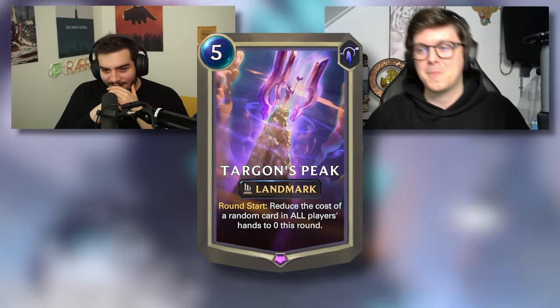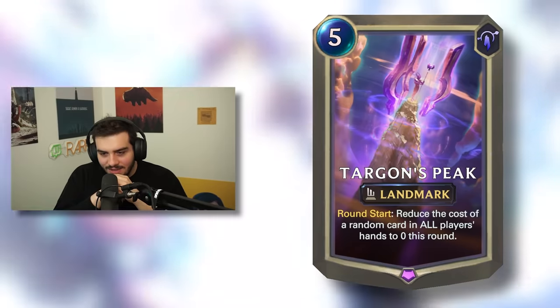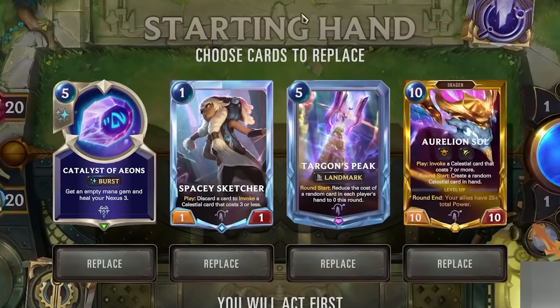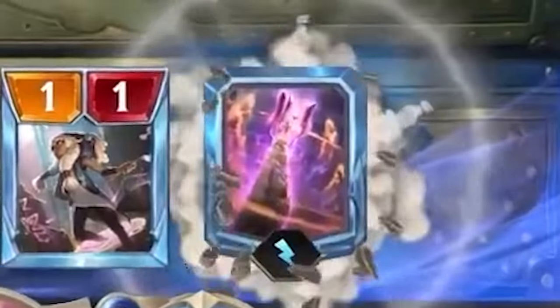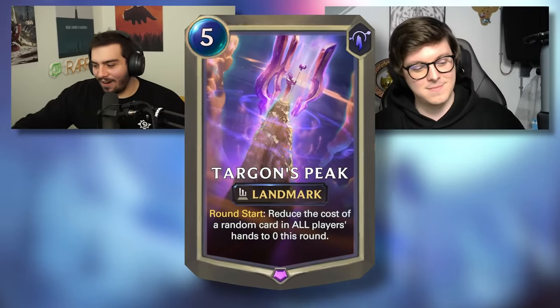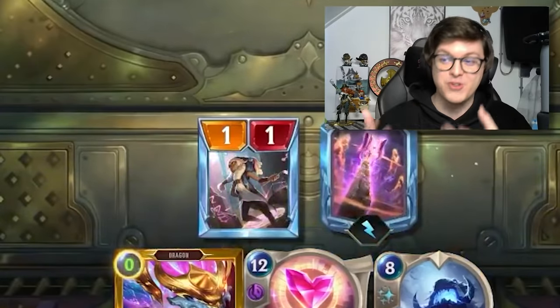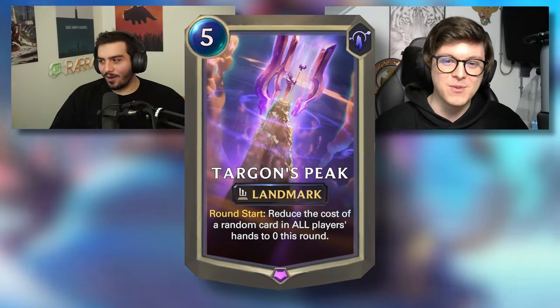All right, so this is a landmark. Targon's Peak. It's from Targon. Reduce the cost of a random card in all players' hands to zero this round. You're putting this card in a deck specifically with very high cost cards. You're high rolling. This is five mana do nothing, but then you get a huge swing turn potentially after. And it also really depends on what your opponent is playing as well. I think this card's bad. I can see it being good in a very particular matchup. Yeah, this card is pretty ambiguous. It goes into a very specific deck, and sometimes when the meta is just right for that deck, it's very good and very frustrating. But overall, I would say this card is pretty average. It's not bad, it's not really good.